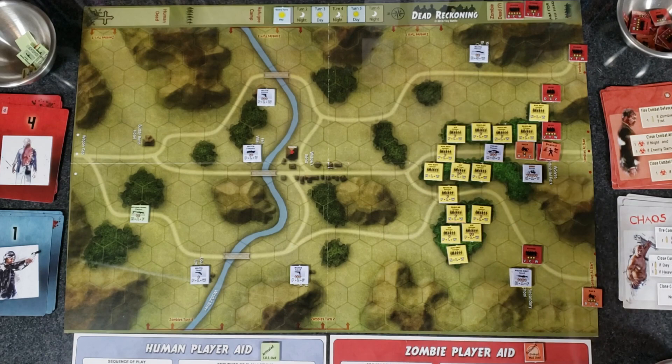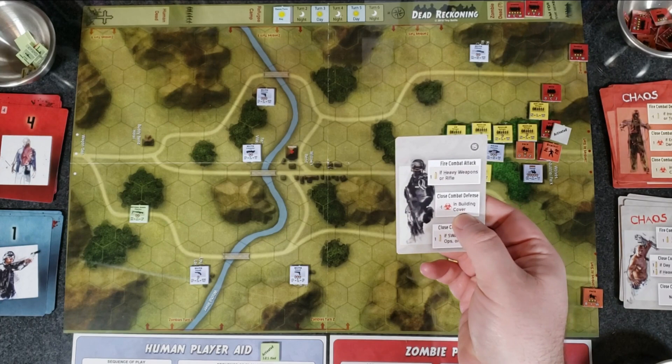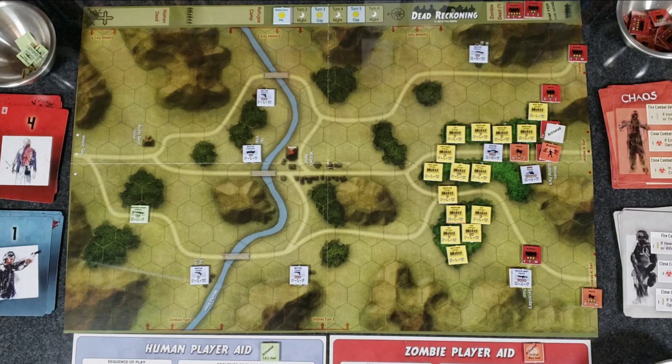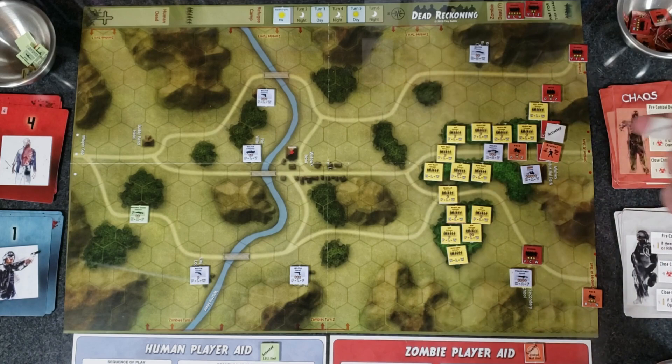This zombie activates and moves into the hex to attack the riff raff refugees. Close combat attack: one hit if enemy damage — he's not damaged, so no hits. Close combat defense: minus one hit if in building cover — it's the woods, but there were no hits anyway. No effect. This pack here moves into the upper hex and attacks the refugees there. Close combat attack: one hit if horrified, two hits if horrified times two. The pack only has fear factor one, and the refugee bravery is one — it's a tie, so no hits.